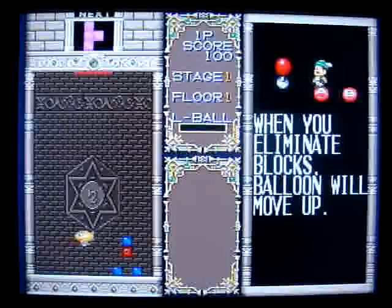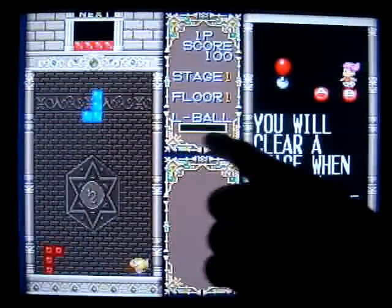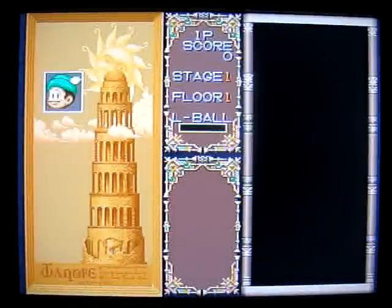As far as looking at the controls, it's pretty much like Tetris. Only difference is, at the bottom, you're trying to release this hot air balloon. And in some cases, if you press the buttons when you have a full meter here in the middle, your little air balloon will electrocute and blow away some of the bricks. So, let's choose our player here and give it a shot.